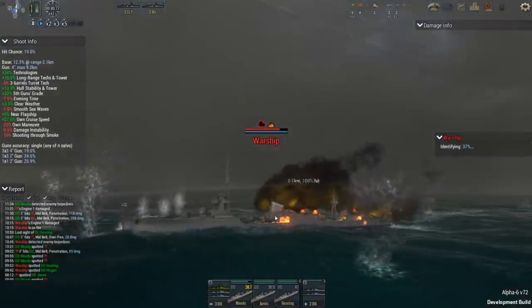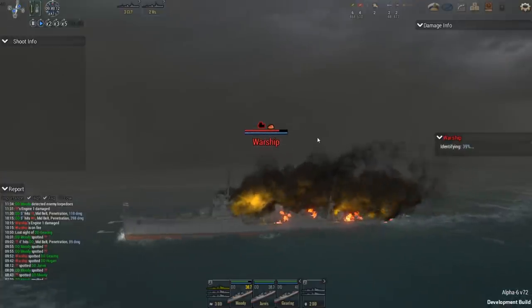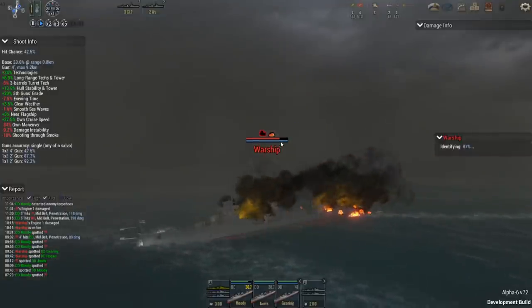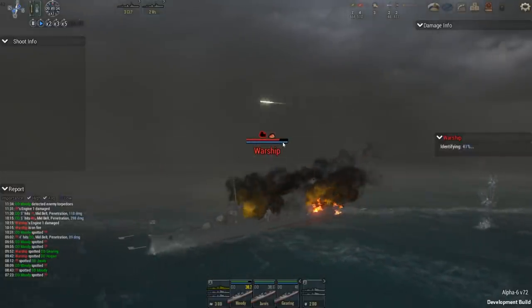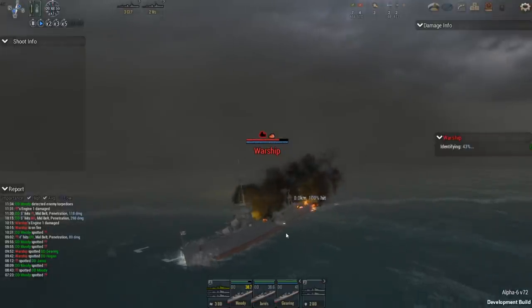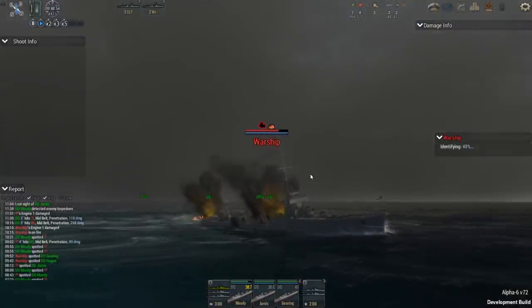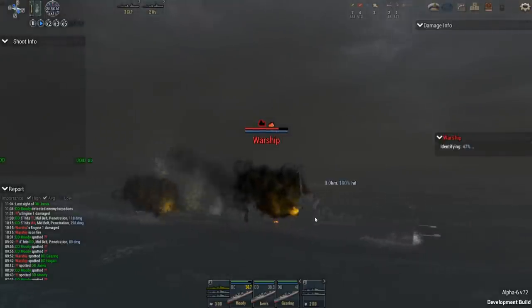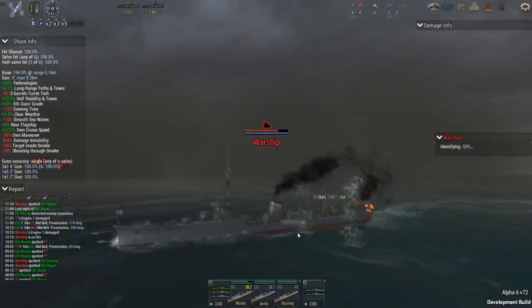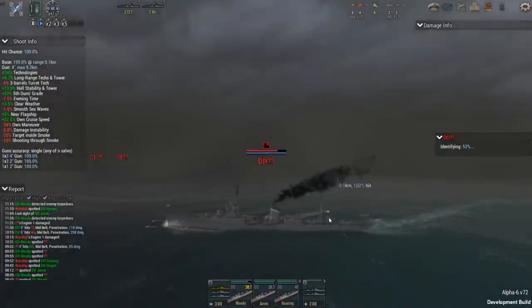We've now caused a flash fire on an enemy ship and it looks like it's spreading. When I played this earlier, once I got a flash fire going, the ship's health dropped down rapidly and in a matter of seconds went from fully functional to completely destroyed. This guy seems to be getting on top of the fire though — the animation looks really good, they've done real work on that — and he got it put out.